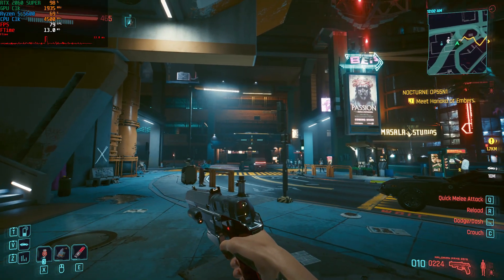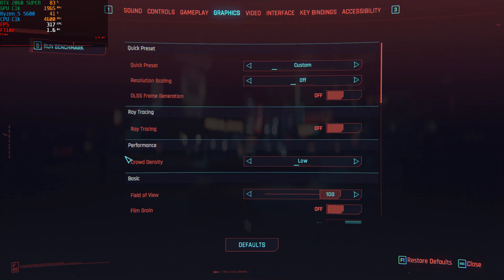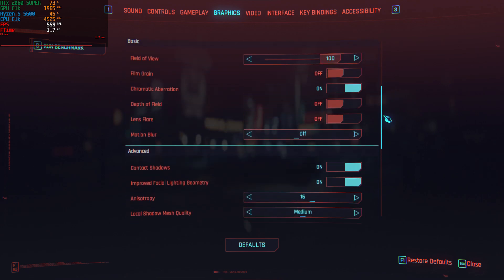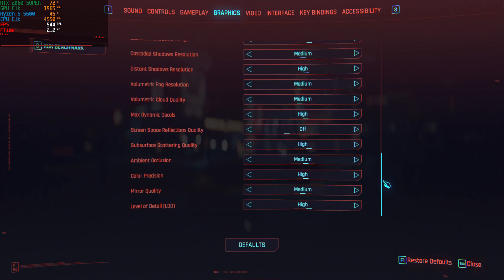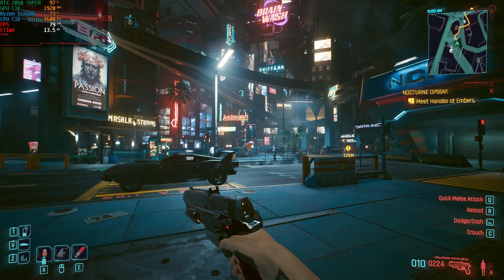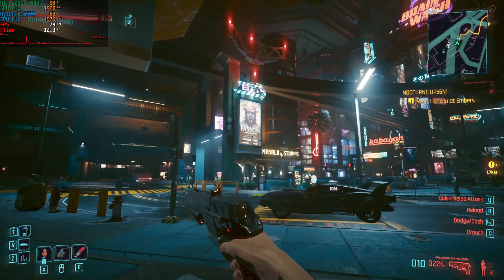Hello everyone. Today I'm testing the FSR3 frame generation mod on a non-RTX 4000 GPU. I'm showing all the settings we're starting with: texture settings at medium, crowd density at low, running at 1080p. Our processor is a Ryzen 5 5600 and our GPU is the RTX 2060 Super, which has a small factory overclock.